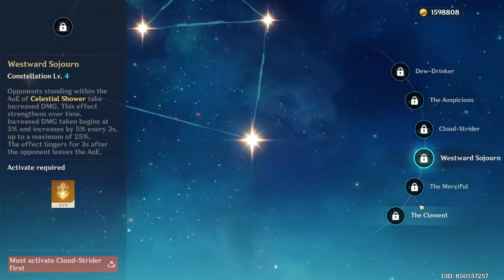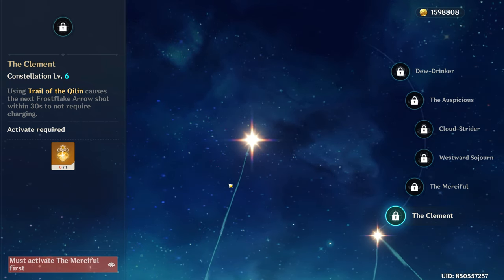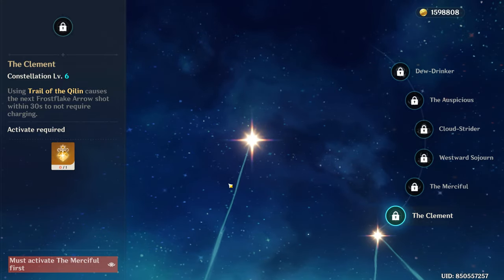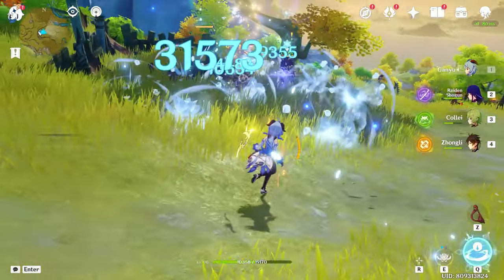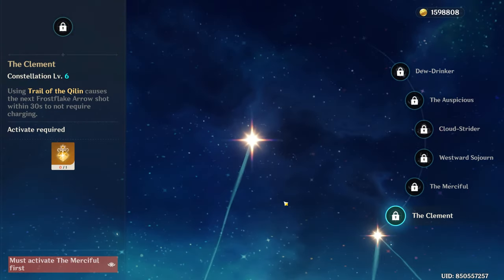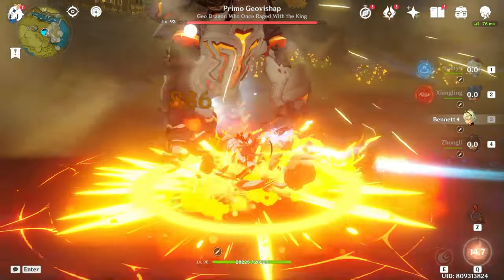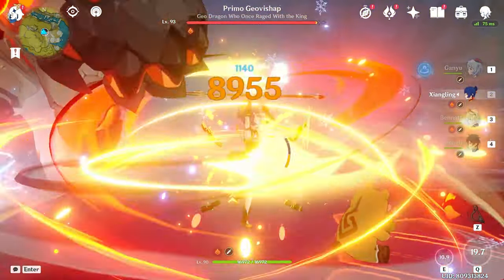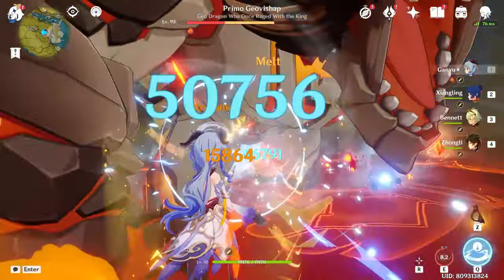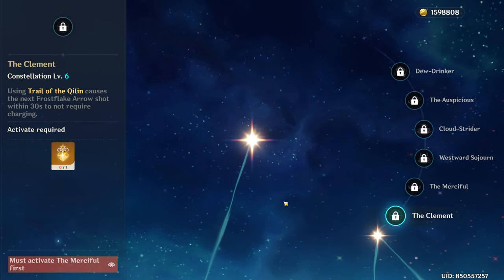Constellation 6 is easily Ganyu's best constellation. This changes her playstyle from consistent charge shots to a quickscope style instead — Ganyu can immediately fire off a Level 2 charge shot after dropping her elemental skill without the need to actually charge it, synergizing with Constellation 2 as well. In a full rotation, you can often get 3 Level 2 charge shots down in under 5 seconds by dropping one skill down, swapping to supports for their rotation, then swapping back to Ganyu to fire the remaining shots. This makes Ganyu a very effective nuker and also largely negates the need for a shield due to the sheer speed of the damage output.